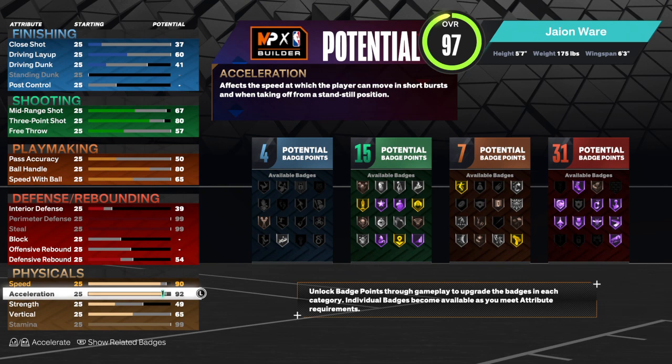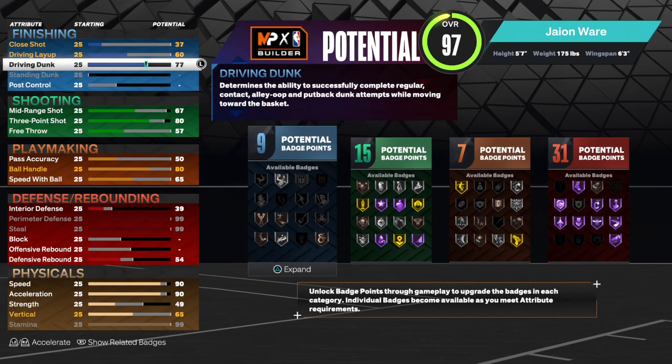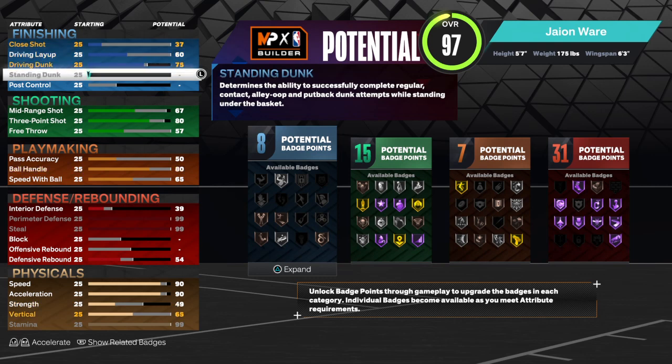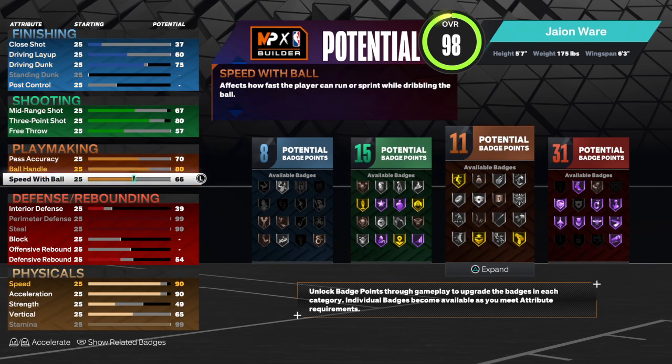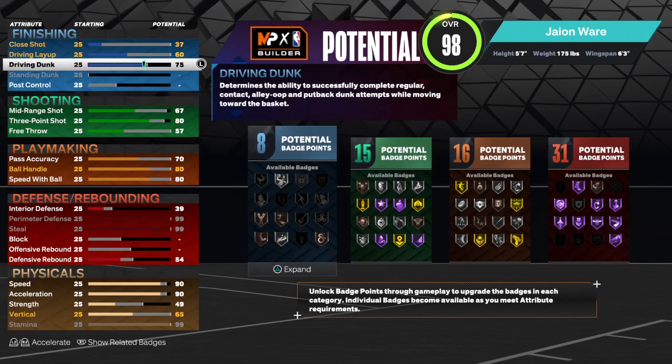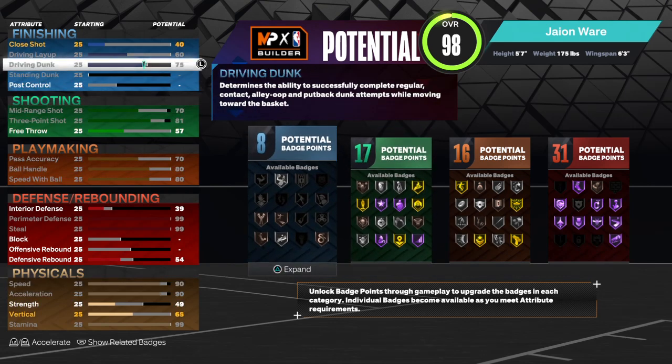We might have to go down on the speed to get some more points. Give him a little dunk — go to 75 on the driving dunk. 70 pass accuracy, and go to an 80 speed with ball. And that's the lockdown.